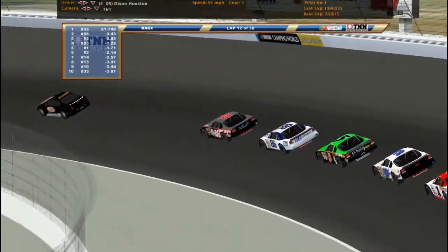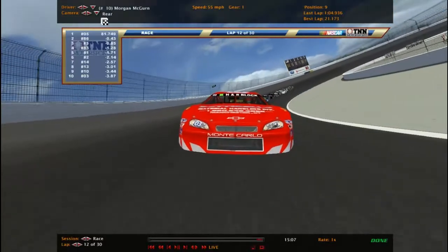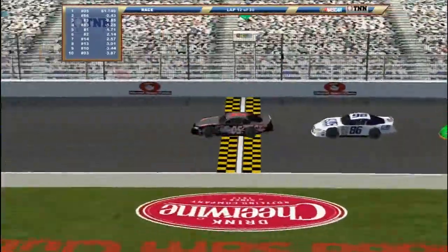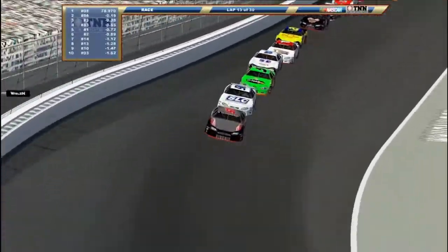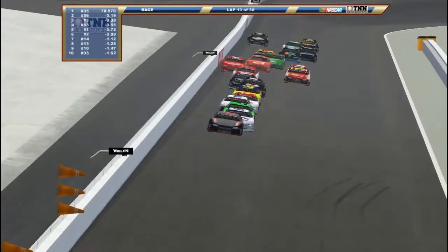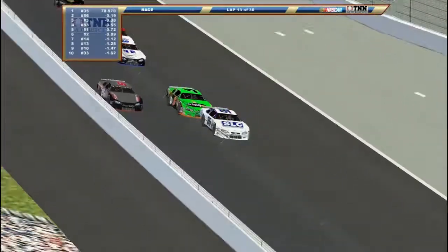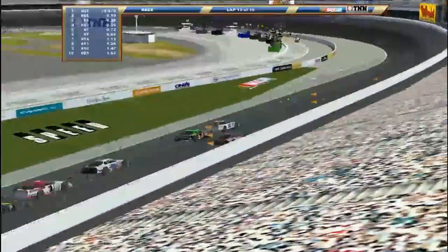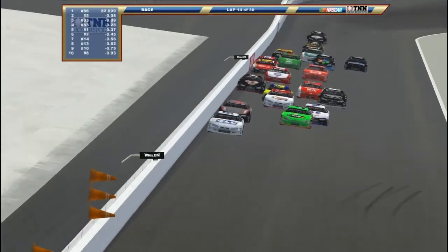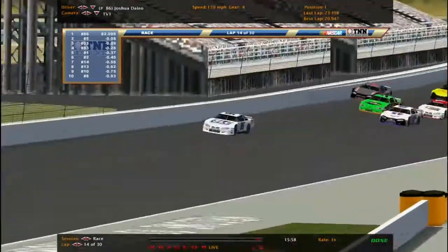Almost past the halfway point. That's a lot of Chevys. Pace car is heading in, we're getting ready for the green. Green flag! Here comes the 86 again to the inside, everyone's going to follow. Washer looking. The 86 actually got a good run by going up high just a little bit. Here comes number 83, Harrison Ponder, making it three wide for second. The 86 is running away with the lead.